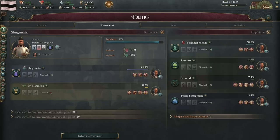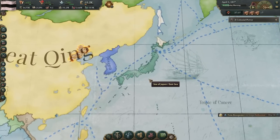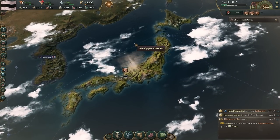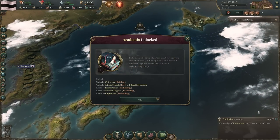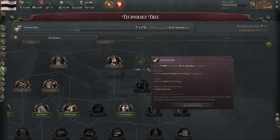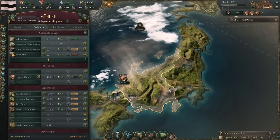The one thing I've discovered is that Victoria 3 can often seem like a waiting game. You're just spending a lot of time sitting here waiting for things to happen — waiting for things to build, waiting for laws to pass, all that stuff. There we have academia, that's good. For the next technology, I recommend making a beeline to the lathe. It'll just help our industry, and we want to eventually get capitalists involved in the government.